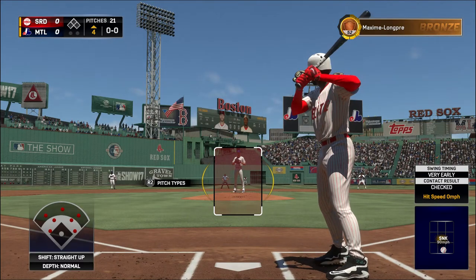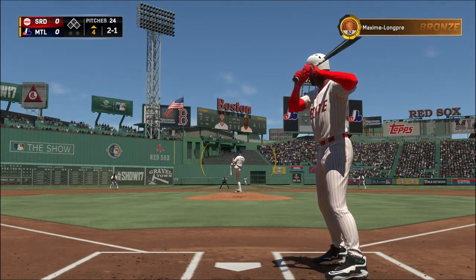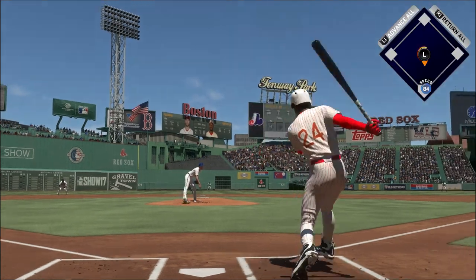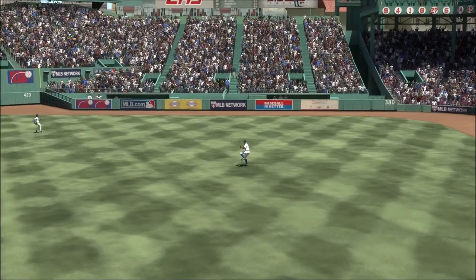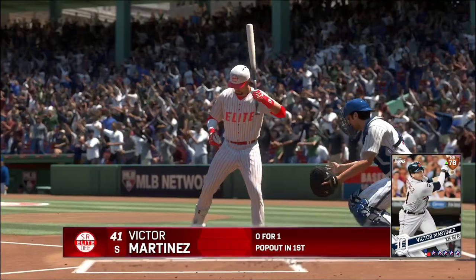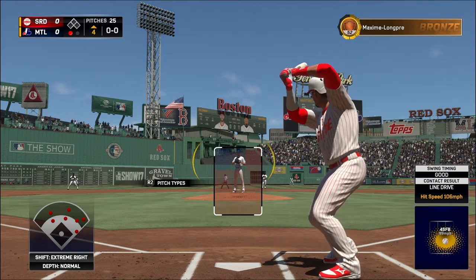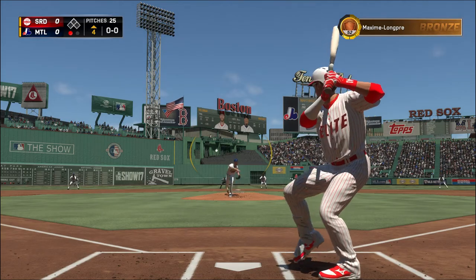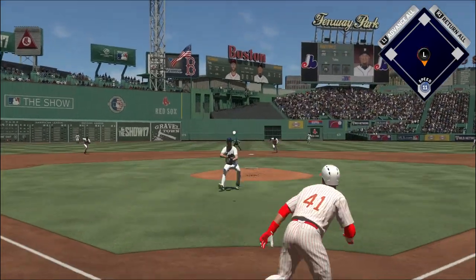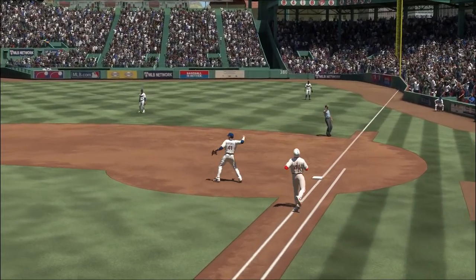Striding in once again, Ken Griffey Jr. Into the windup, here's the 2-1 pitch — this is pulled into right but right at him in right field as he hardly has to move to take it in for the first out. Digging in to try it again, Victor Martinez, 0-1. Hit weakly back to the mound, on to first — and Feldman's on a roll now, two away.